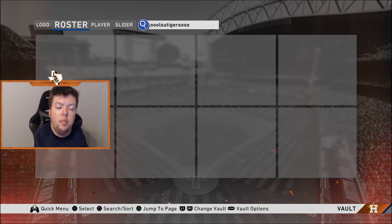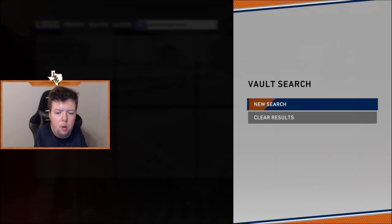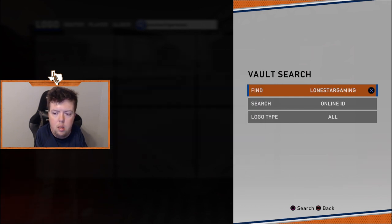Then in the vault, go back and go over to logo using L1. Search with the square button, new search. Change the online ID to Lundstar Gaming, then hit search.